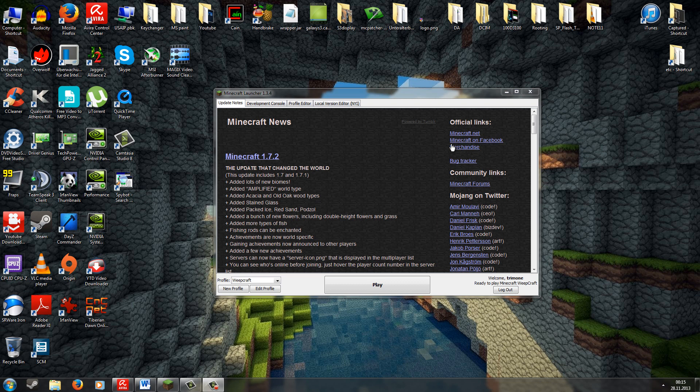The download link for WeepCraft is as always in the description, so just click the link and download it — it's 100% safe and legit. If you don't know how to install a hack client, please check out my tutorial. Also this week I will do an updated tutorial especially for 1.7.2.